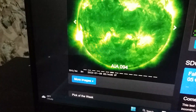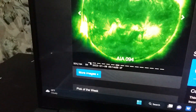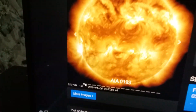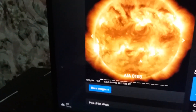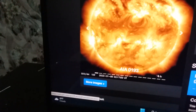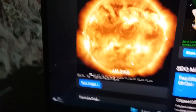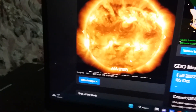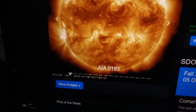Good evening, it's January 5th, 2023, 8:28 PM. Here are some current images of the Sun — this one right here is from about 15 minutes ago. I'm going to lower the brightness so you can see what I'm trying to show you.